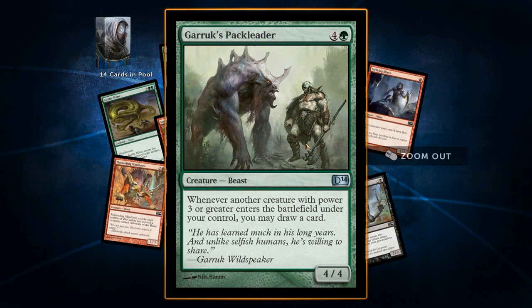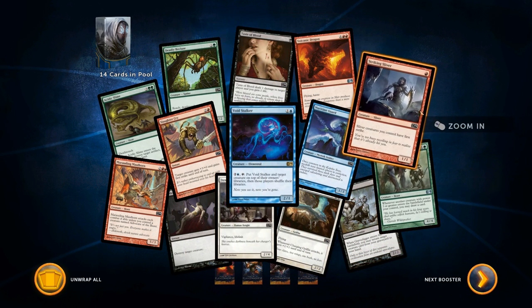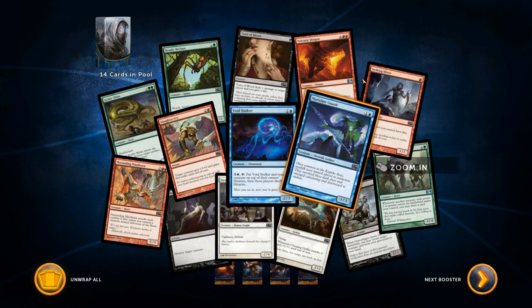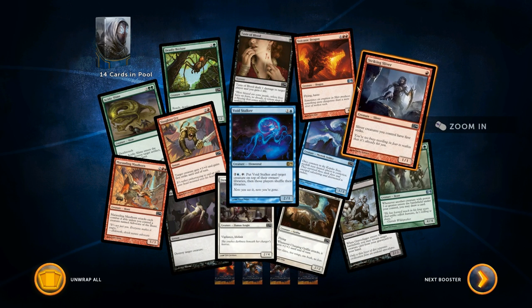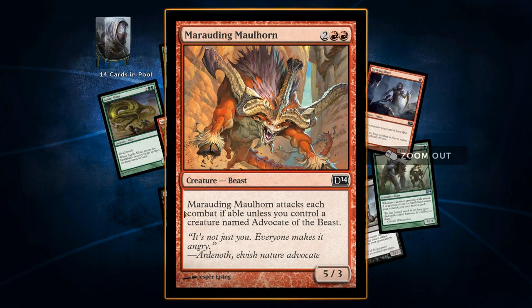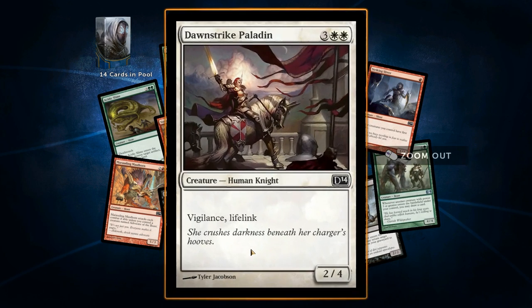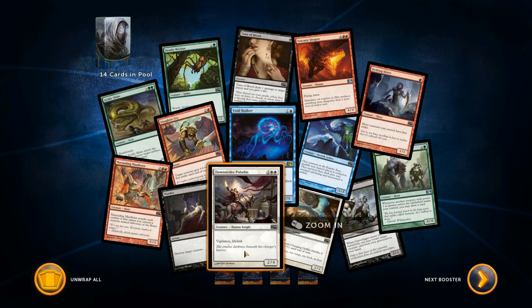Garruk costs a lot for being a 4/4, but drawing cards is good. Silver creatures you control have first strike — that's kind of baller. A dragon's good. There's one card I hate though — 'attacks each turn if able' — that's dumb because you end up losing it real fast. Murder's godlike. Maybe I'll make a green-black or green-white deck, or maybe a green-white-black triple color. That sounds kind of crazy.